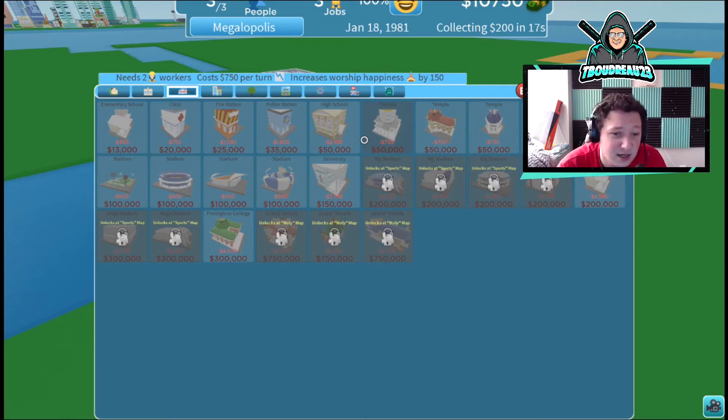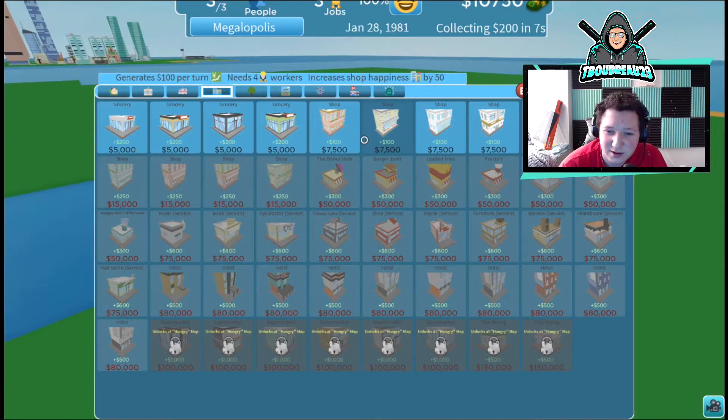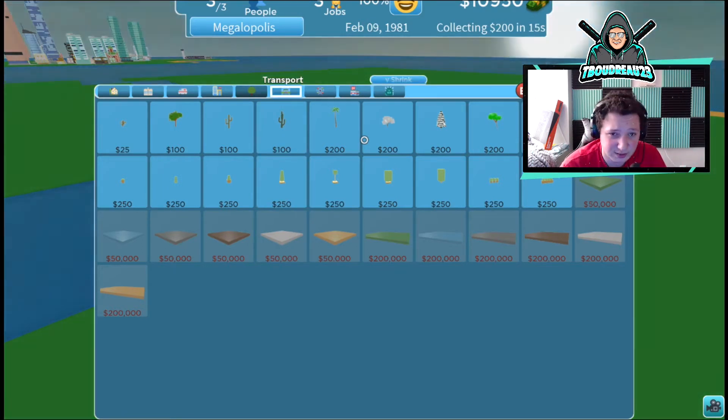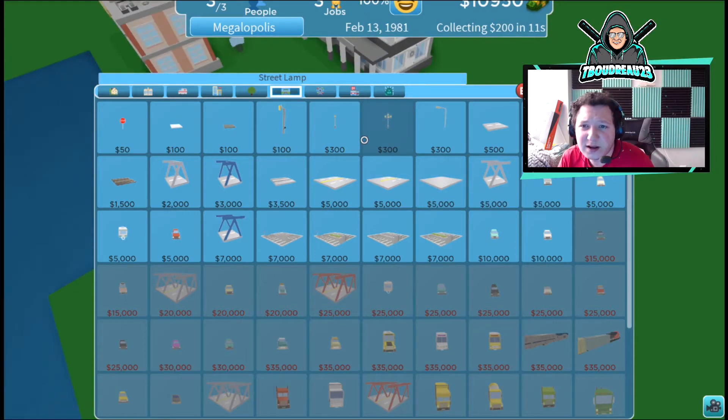You also have city services and stadiums — that's super sick. We can get stadiums unlocked, get some basketball stadiums in here, make some really dope stuff. That guy's got a crazy city going over there. We also have private services and trees — just scenery stuff.